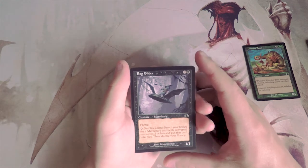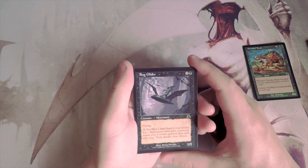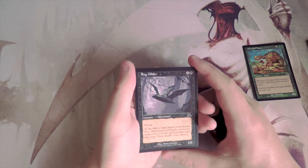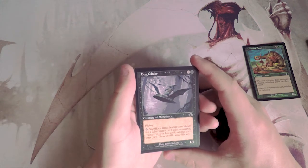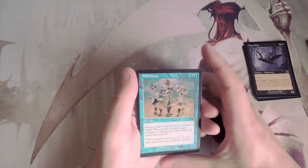Bog Glider is a 1/1 for three with flying — tap and sacrifice a land to search your library for a mercenary card with converted mana cost two or less and put it into play. If there's a mercenary deck in this format, which I imagine there probably is, this card seems fantastic. I'll keep it to the side for now.